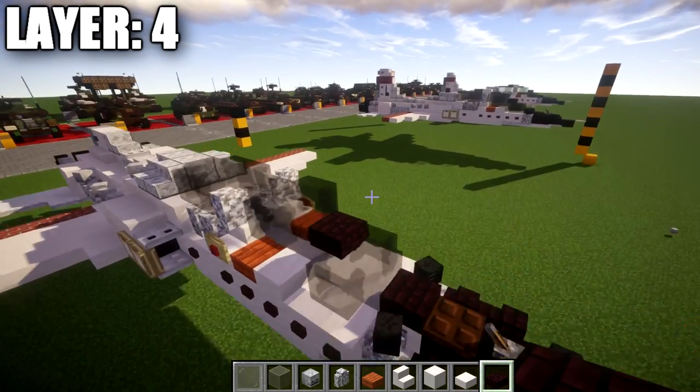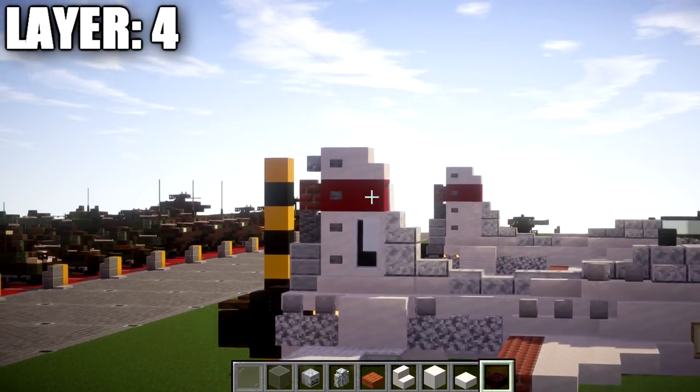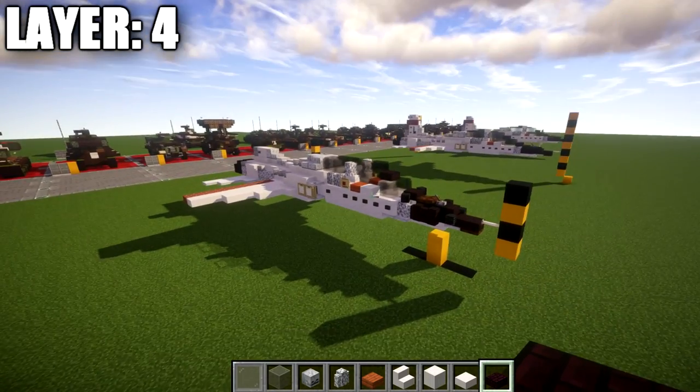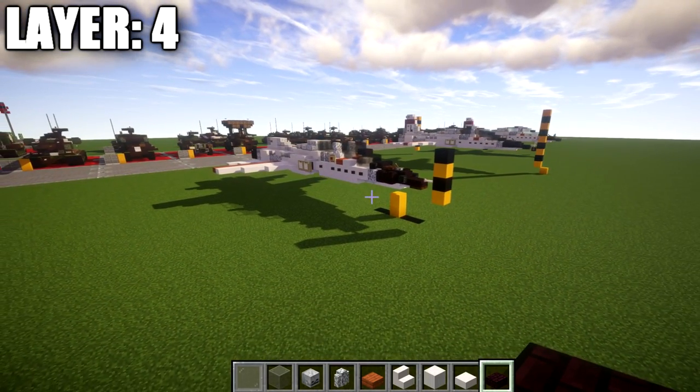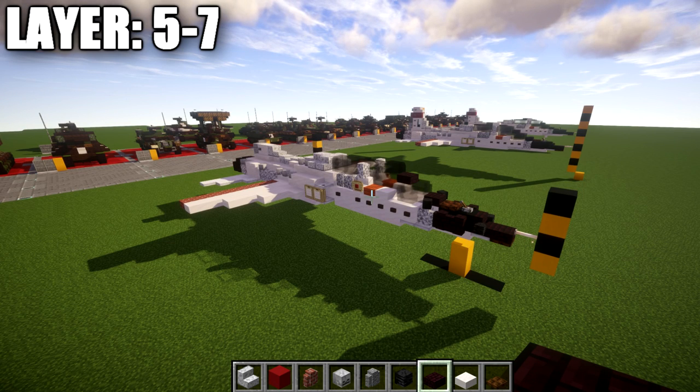That right there is going to complete layer four. With that, we're going to move into our final layers — layers five, six, and seven — which are going to cover putting the vertical stabilizer on the aircraft and basically the top of the canopy, and we'll be able to call it good.